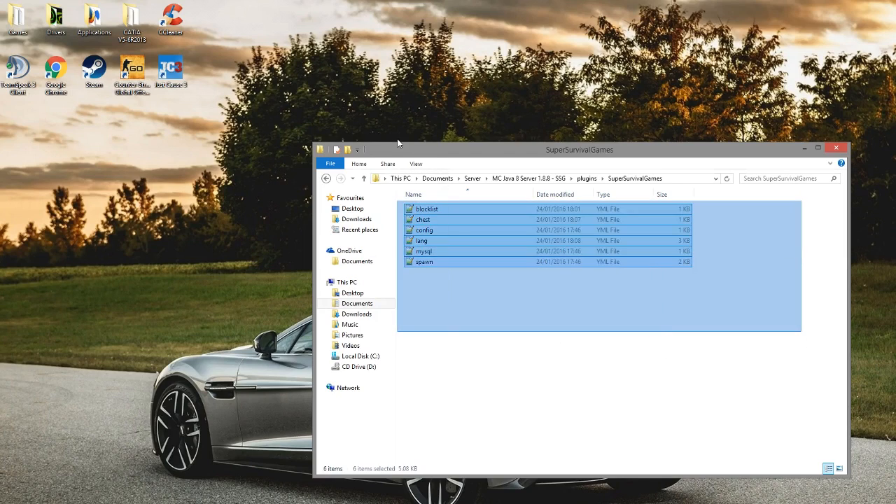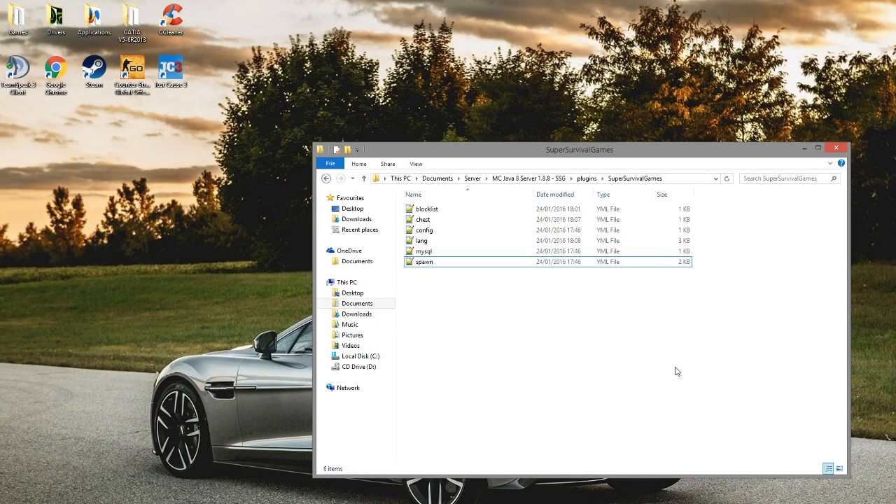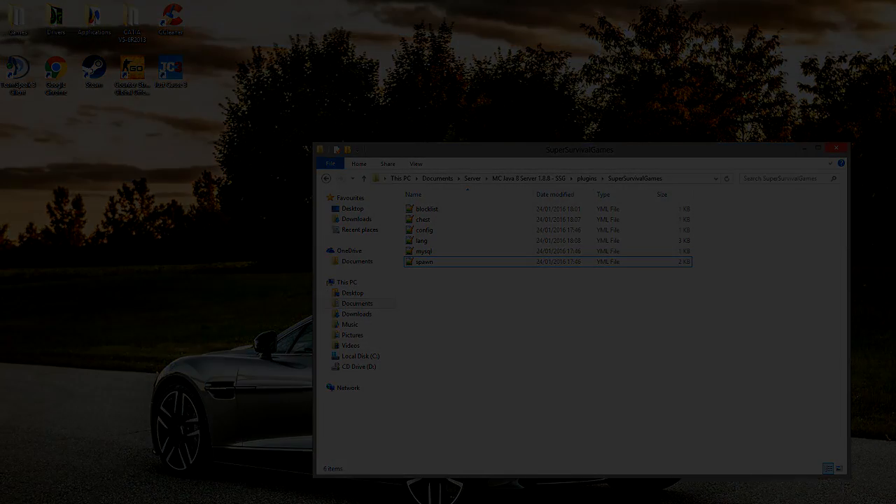That is all of the YAML files — pretty easy to change most of those. You can download the plugin, the map, and anything else you need in the description. Subscribe, like, and comment — I'll see you next time.